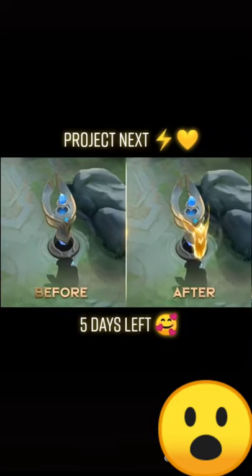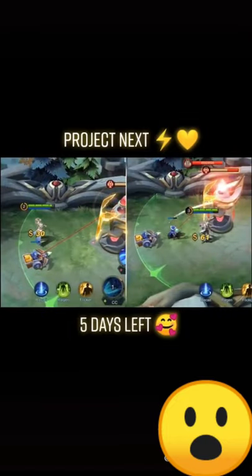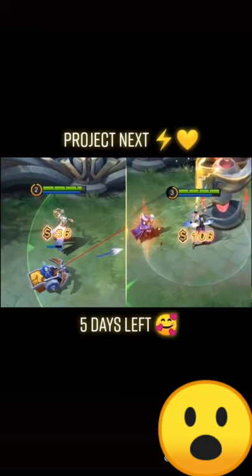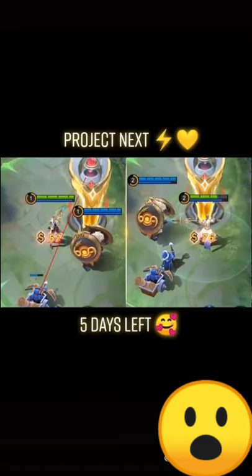Moving on to the defense towers, we have added a shield to every outer tower. In the first three minutes of the game, if the player or the friendly minions attack the enemy outer tower, the player will, in return, get gold. The amount of gold obtained is determined by the damage dealt to the enemy tower and the number of allies around.